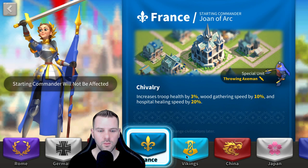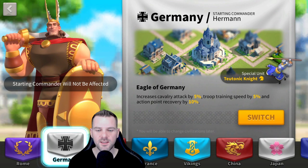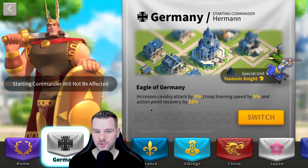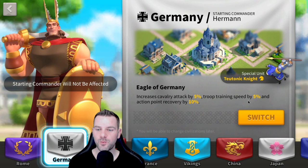So Herman comes from Germany. It's so confusing — just like Sun Tzu having archers, Herman has cavalry units. Why? I don't know. Somebody needs to ask Lilith this question because it makes no sense at all. Even just looking at this now, like increased cavalry attack by 5% — but you have a Herman. Why isn't it archers?